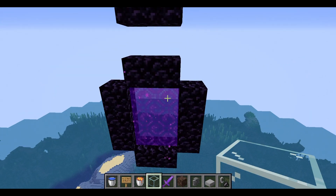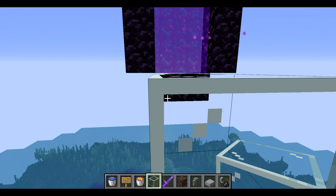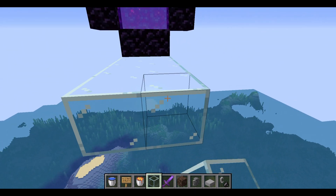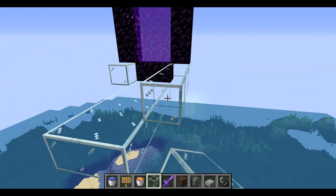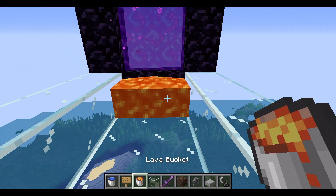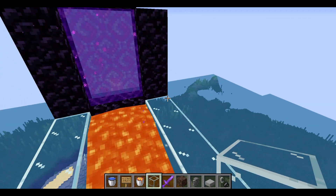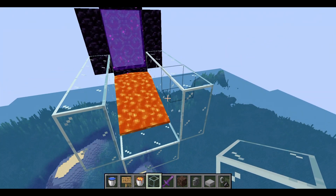Now we're going to build the stream that transports all the mobs. I'm going to build this downwards so mobs drop down and can't get back up. Go across with some glass on the sides. Then add lava across this section. There are boats with chickens that will be added later - first we want to build the water/lava stream. Put some signs here to hold the water - you don't need to write anything on them. Then go across with a water stream going down, with a lower area and a cobblestone wall section.